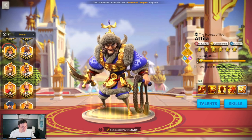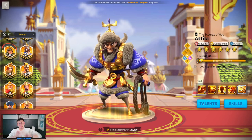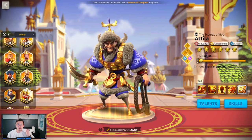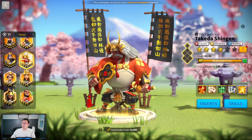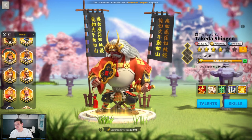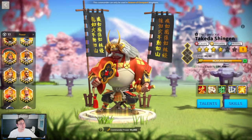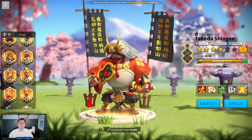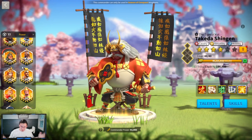The next one is making equipment for those secondary commanders. The talents, the equipment, and the level of your secondary commanders do not matter. Takeda is the secondary for Attila — a lot of the time you'll see he's not level 60, he's chilling at level 40 and has no equipment. You only need to put equipment on your primary commanders and you don't need good talents on your secondary commanders. Don't waste your XP, don't waste your materials.